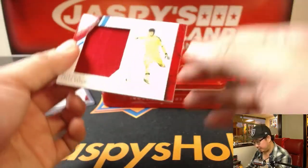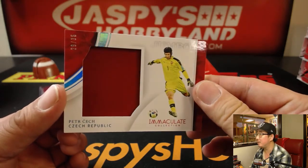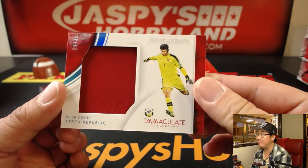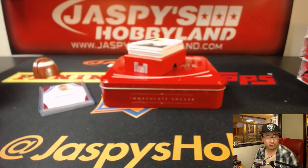Next is nice — Peter Cech from the Czech Republic, 29 out of 35. Number nine, Joe Kroll. There you go, Joe.